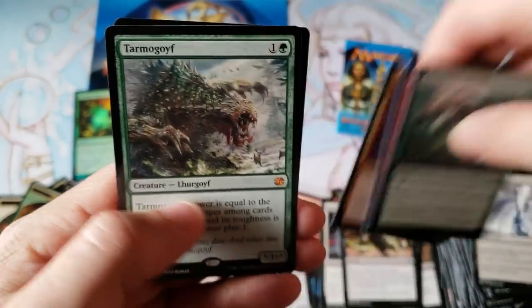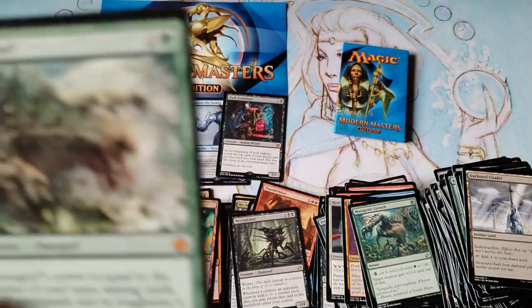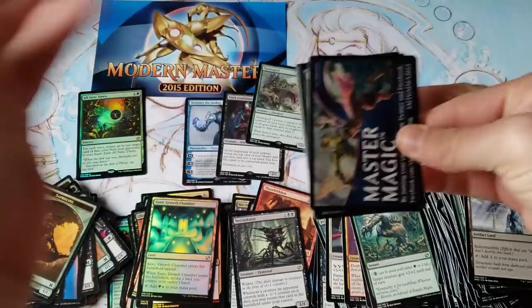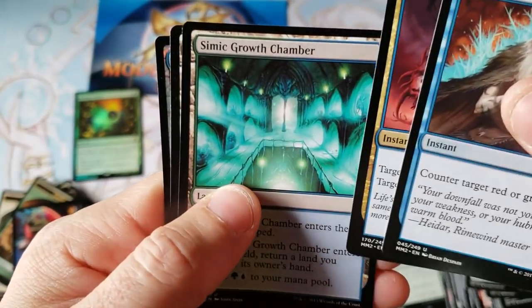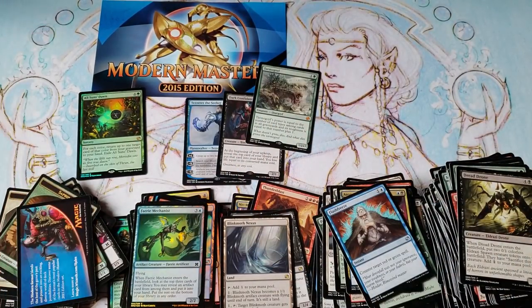Tarmogoyf! Finally, in a Growth Chamber! Justin, you haven't made everybody in the world angry after all. Tarmogoyf is only like 50 to 60 bucks, but between a Dark Confidant, a planeswalker, and a Tarmogoyf — we'll take it. Last pack — maybe we hit a home run, a Noble Hierarch or something cool. Bling Moth Nexus — and is that a little Rudy mechanist? That turned out a lot better than I thought — good ending. I thought we were gonna get pounded. Thank god for that ending, everybody!